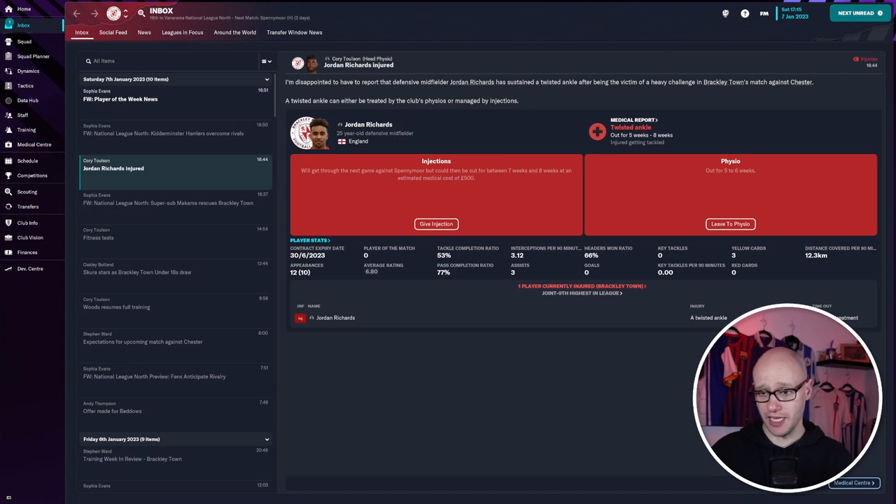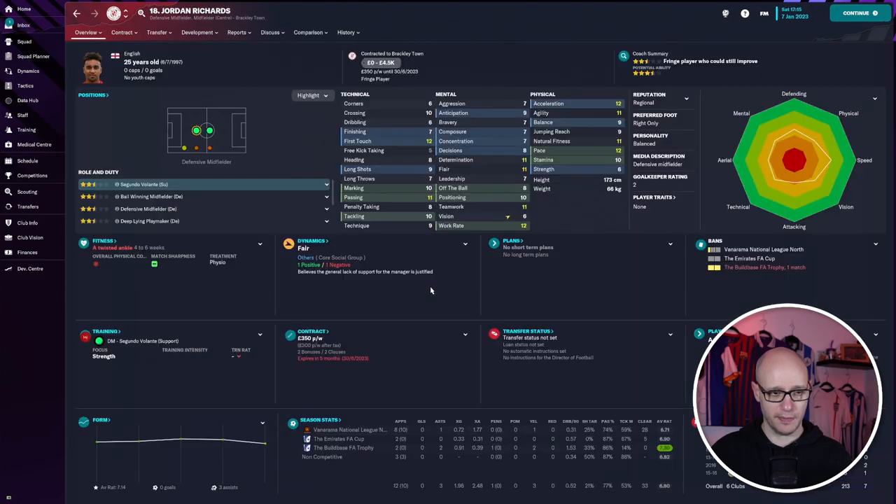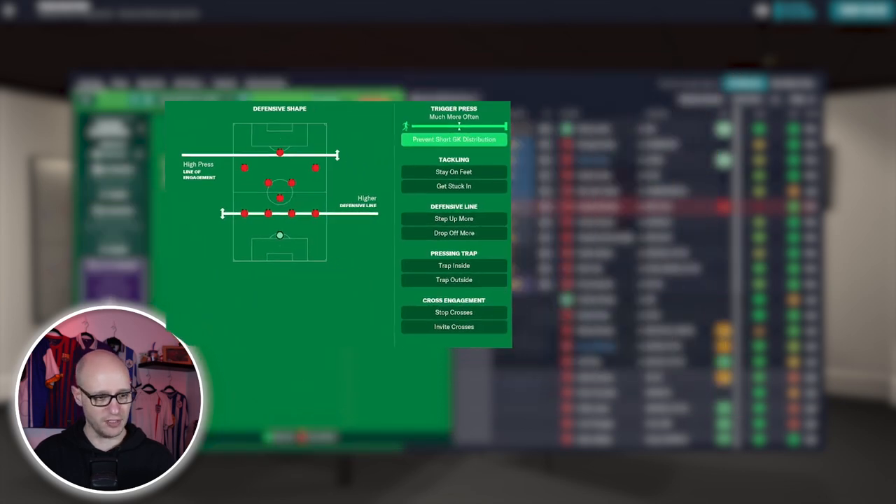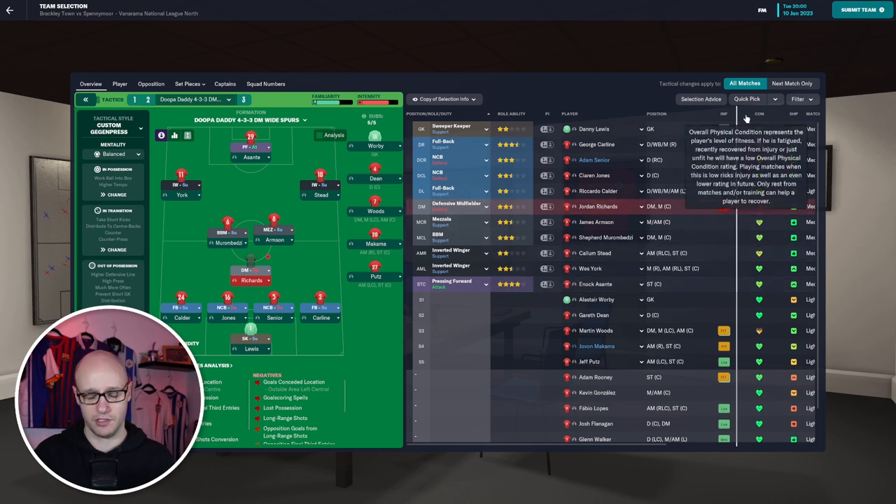Jordan Richards is out injured for five to six weeks - he's quite a good little player. We have not won for six games: drew, lost, drew, lost, drew, lost. Our next game is Spenny Moore at home, who are ninth in the league - we're currently 16th. Tactics-wise, I'm going to get rid of 'passing into space' - that works well for Premier League teams with great midfield passing ability, which we don't have. Attacking: higher tempo, balanced, work the ball into the box. I'm also going to take off 'step up more' to make us a bit more compact.